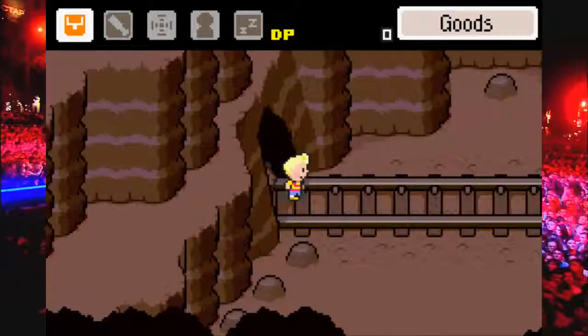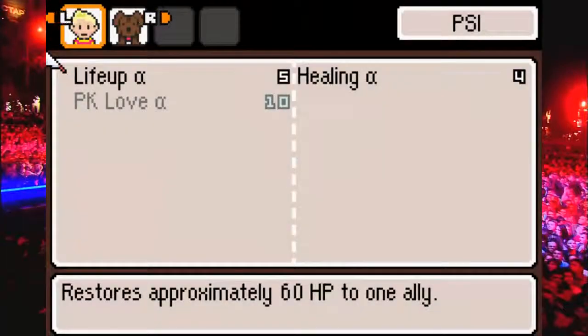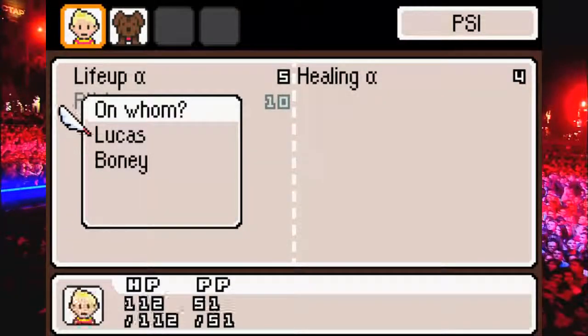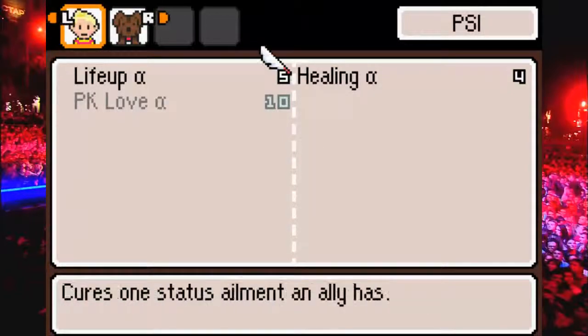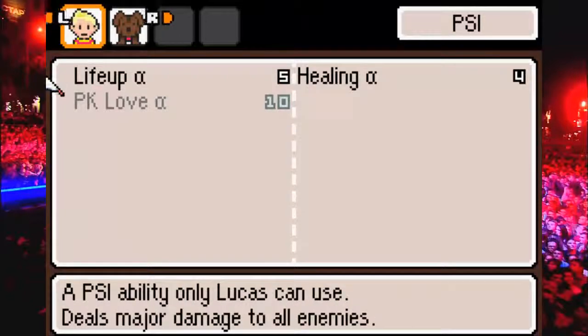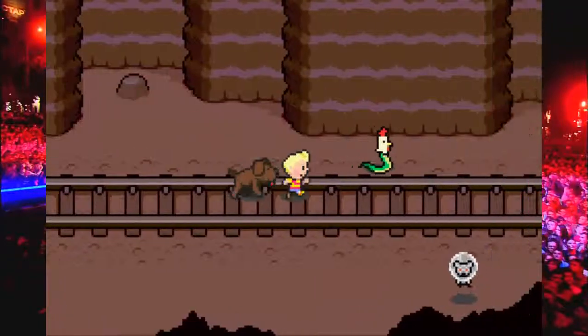Hey guys, Mr. CheeseGaming here, and welcome back to more of Let's Play Mother 3. Last time, we started going down the railroad tracks where we encountered Ionia, and in a rather strange way, we learned PSI. We learned Life Alpha, which allows us to heal with a cost of only 5 PSI. We learned Healing Alpha, which cures status ailments, and we learned PK Love Alpha, a PSI ability only Lucas uses. Deals major damage to all enemies. Very nice.